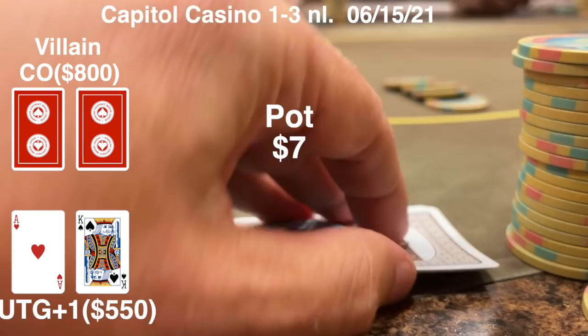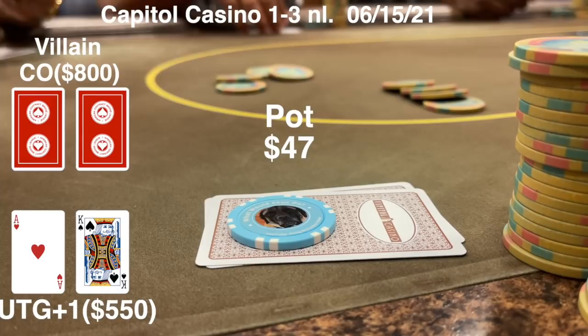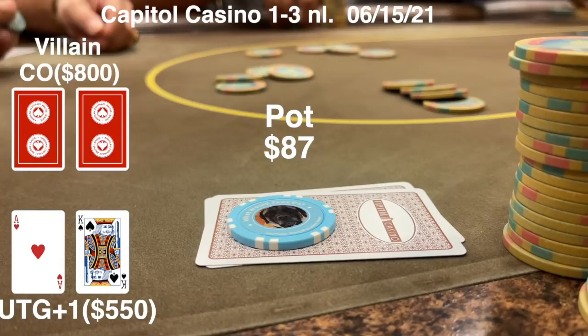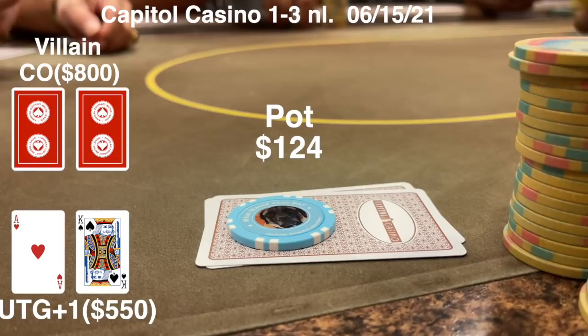There's a $6 straddle. I raised to 20 from under the gun plus 1 and everybody started to call - well, not everyone. I think I actually got three people to fold, which might be a new record. Anyway, we end up going six ways to a flop with $124 in this pot.